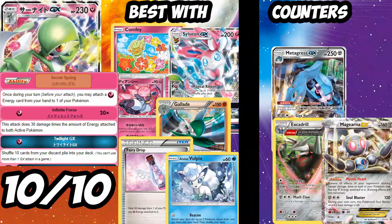Gardevoir is broken — it has so many partners. You can play with the new Diancie which lets you search for a Fairy Pokémon that evolves, going Ralts into Kirlia, which also helps against Vileplume and Garbodor. Comfey in the deck shuts down Salazzle, Espeon, and Zorua. Day-one Gardevoir cards are going to be way too expensive. I only have 100 packs, so hopefully I can pull a few from a pack opening video.